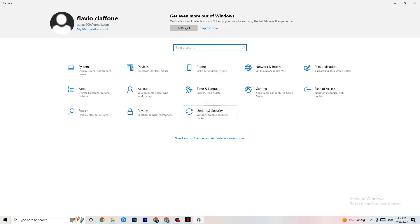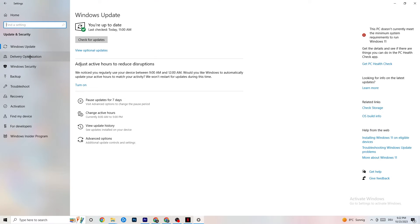The next thing is to click on Update and Security, then go to Windows Update. This sounds basic, but trust me — updating every driver on your PC will help you a lot. Click Check for Updates. My PC checks automatically, but some don't, so do it manually. Update your Windows and you'll be in good shape.